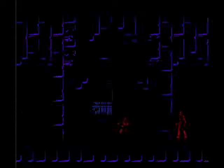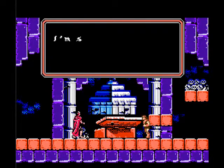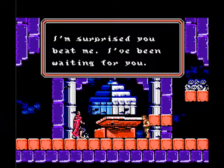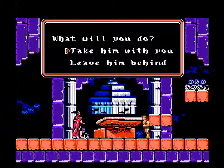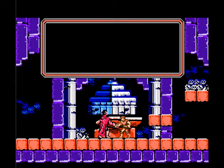And we rescue our dear friend. "I'm surprised you beat me. I've been waiting for you. I need you to help me destroy Dracula." "What will I do?" "I will take the grand Alucard with me." "I'm glad to hear that. Let's get him." "I'm Alucard."